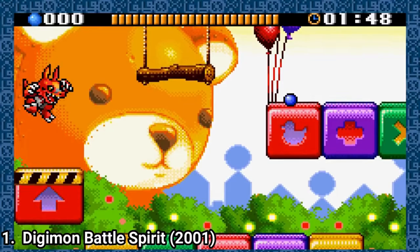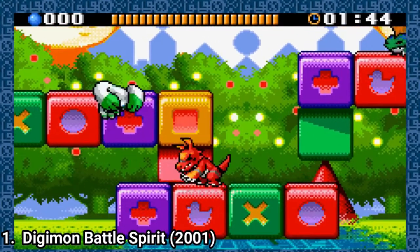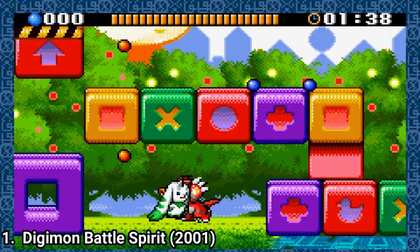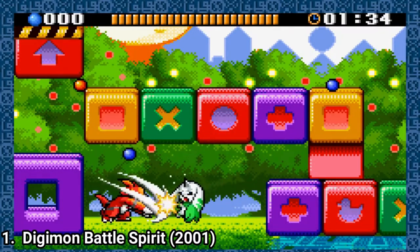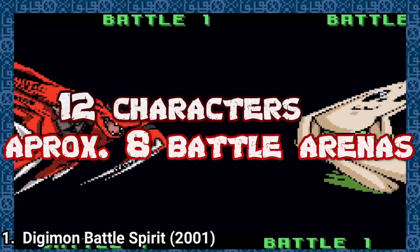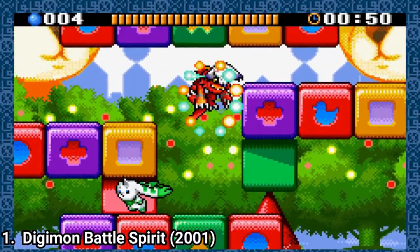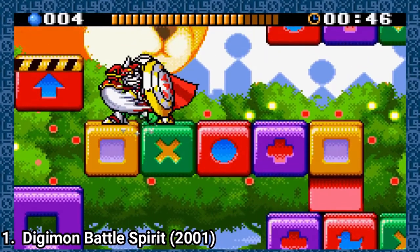Digimon Battle Spirit is a fighting game where the battle consists of a collect-a-thon. You have to collect orbs, and you can collect orbs from beating up your opponent — each hit makes the opponent lose orbs, and at the end, the player who has the most orbs wins. You get 12 characters and around 8 battle stages. Also, by touching a flying Digimon called Kalumon, a character can get into its ultimate form, where it has more powerful attacks.